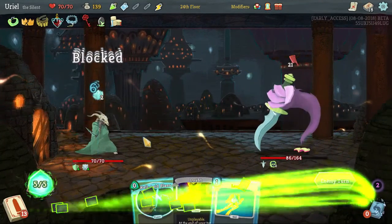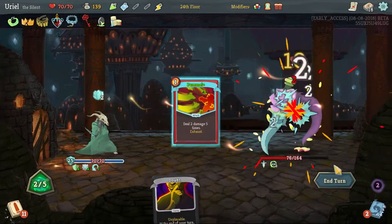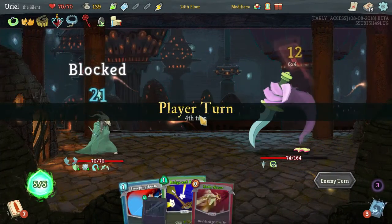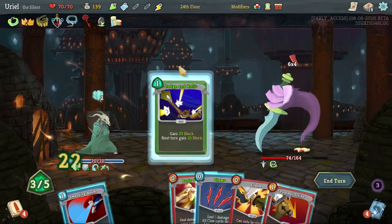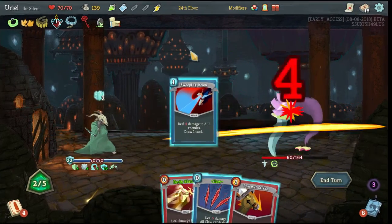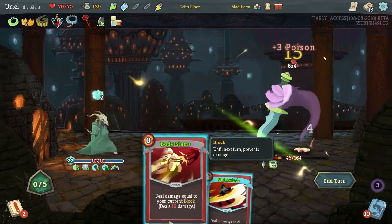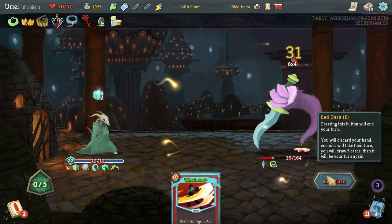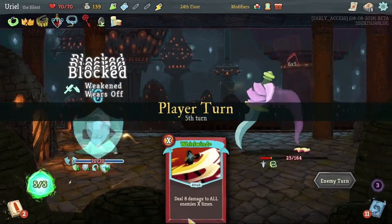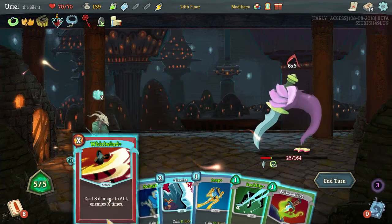Yeah, now if we had barricade this would be just disgustingly good, and maybe just a little bit of extra strength. Do this and one of those — we should hit with this, just kind of digging for cards that might be useful to me. However I think he should be dead — getting 40 damage. Oh yeah, there we go.